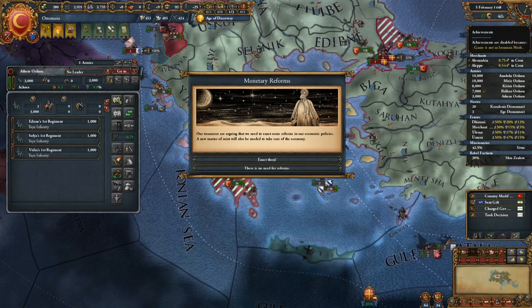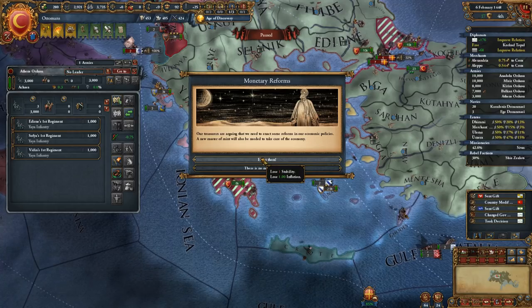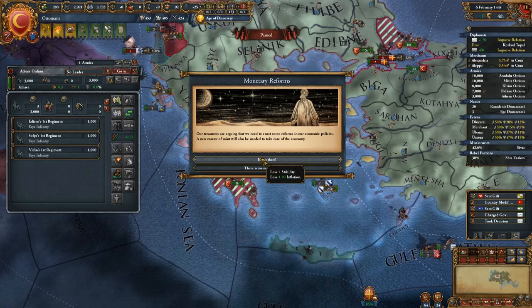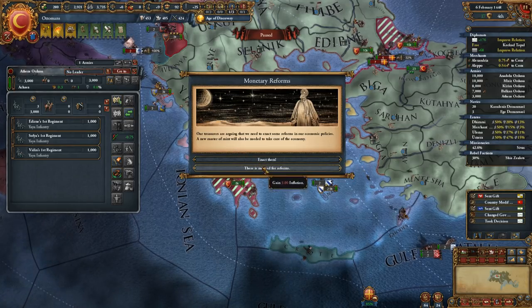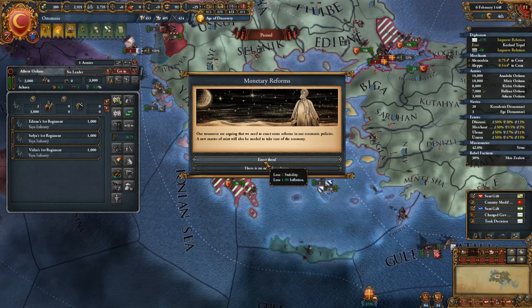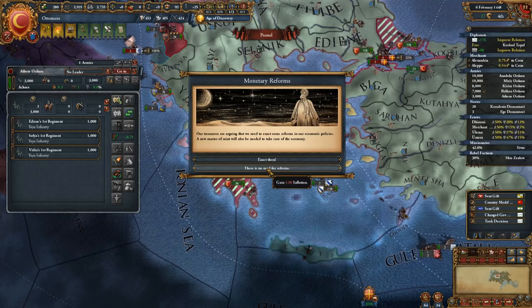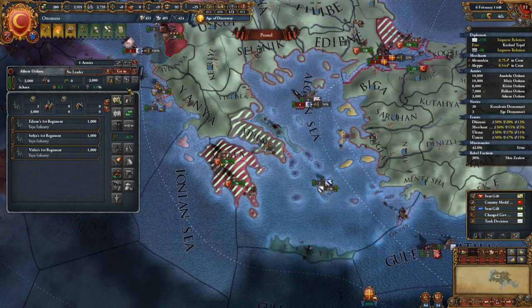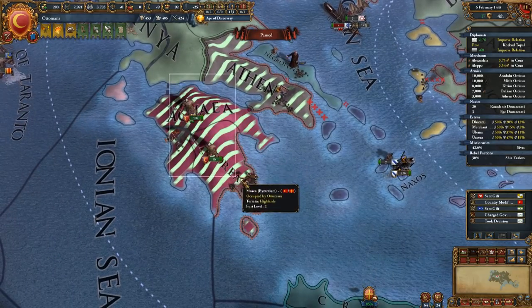Monetary reforms — let's slow this down. Our treasurers are arguing that we need to enact some reforms to our economic policies. We can gain three inflation or lose stability. Stability is very important — it's almost up there with power — so I'll just go ahead and take the three inflation; that's okay, we'll be able to fight it over time.